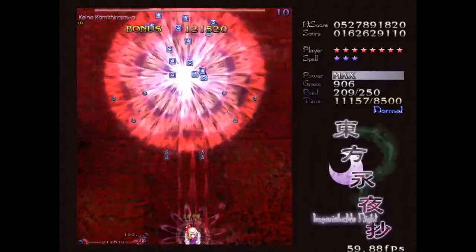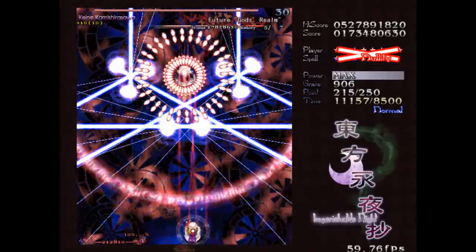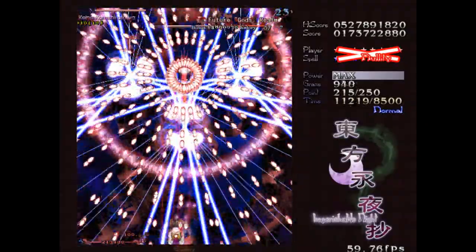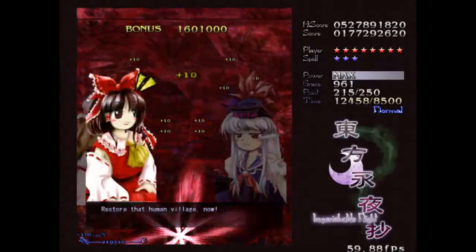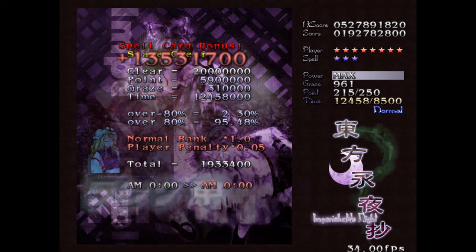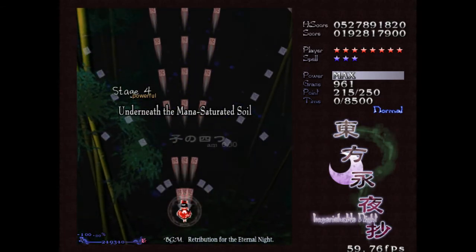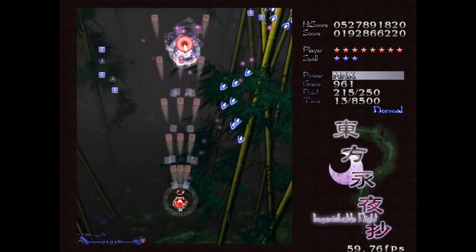And here comes her last spell: Future God's Realm. This is actually a deceptively easy last spell, where she just spawns lasers and totally telegraphs where they're going to go, then fires little red mini-Danmaku at you. It's just easy - with just a tiny bit of practice you should be totally fine. We've got three out of three last spells so far. This is the only one I'll probably end up missing - I'm just not good at getting this last spell.